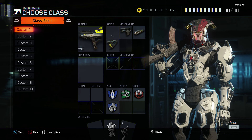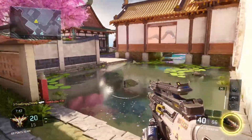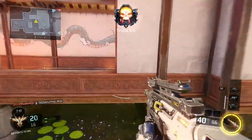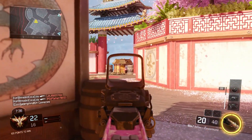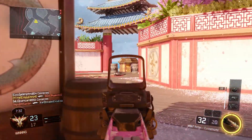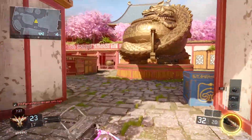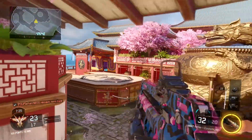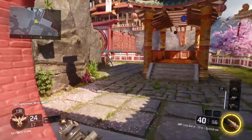First off, you have to at least acquire and unlock the VMP, because that is the weapon we are going over and this is going to be your best setup for this weapon in order to get all those kills. I'm not using any optics — if I did I'd be running red dot. But for this class setup I'm using two or three attachments: the first one is grip, the second is long barrel, and the third is quick draw.